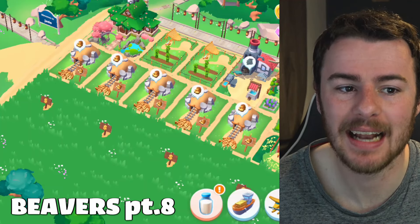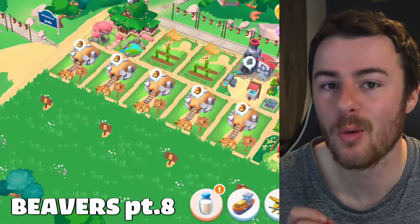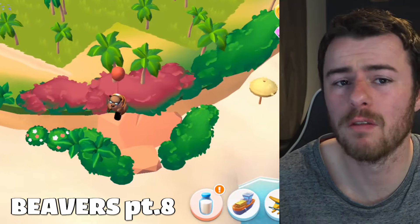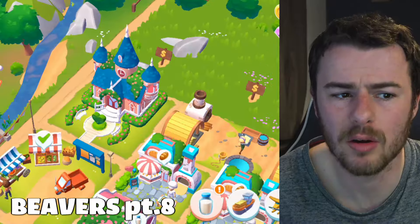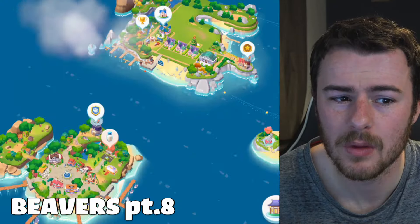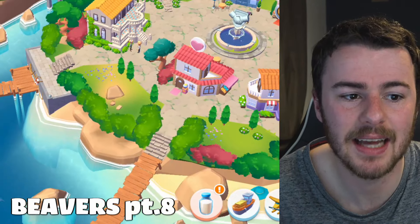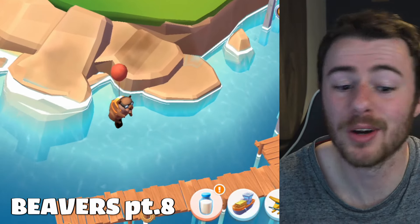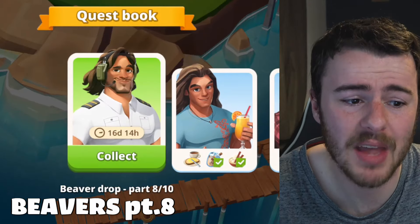Part eight: apologies for accidentally clicking the first one, but it's on Jade Island just above where the mines are. The second beaver is on the bottom right of Tropicalis. The third is on the Guild Island, down to the south section on the left side. That completes part eight.